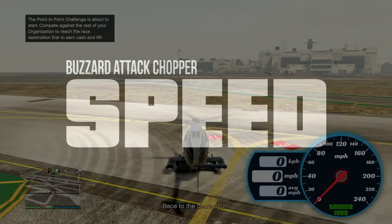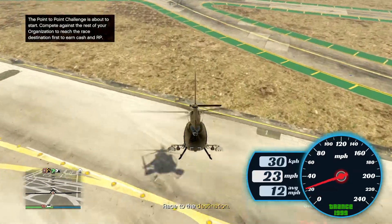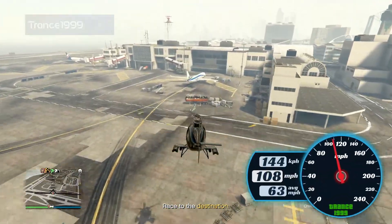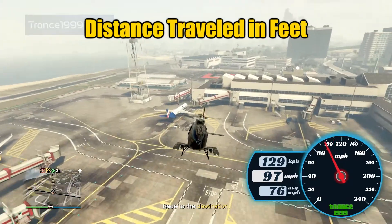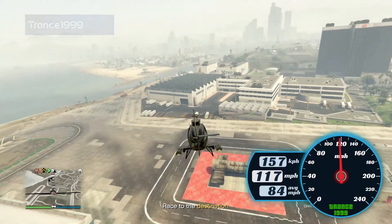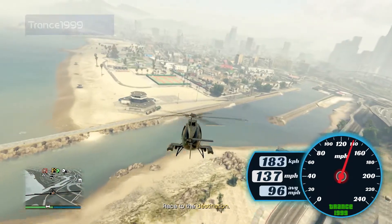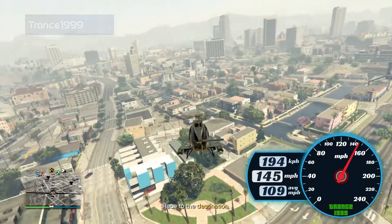Let's talk about speed. There are no real speedometers in GTA, and I'm not running a mod — I play on the Xbox. I built this speedometer in After Effects. I'm using a CEO Challenge point-to-point race so it will display the distance to the target, and I've got that info covered up with my custom speedometer. Here's the math: I track the distance traveled in feet every second to calculate feet per second, and then from there it's an easy conversion to miles per hour and kilometers per hour. The average is shown from the moment I left the ground. This method calculates ground speed, so it doesn't take into account any up or down speed.